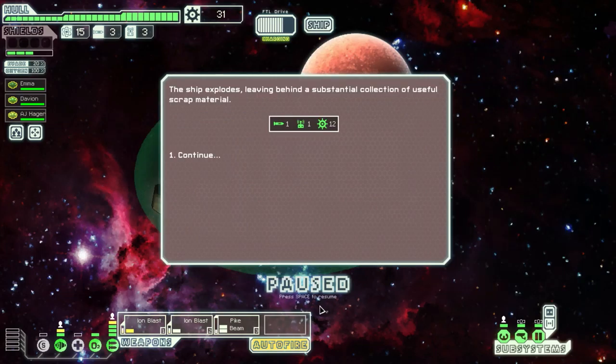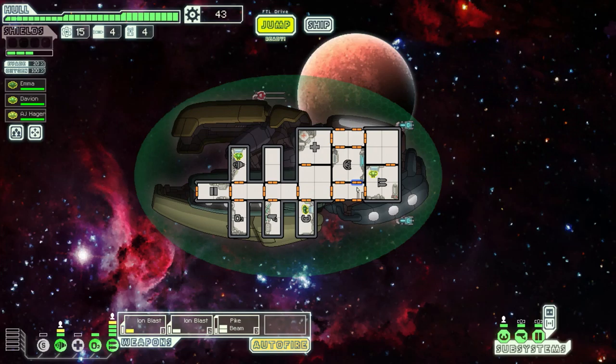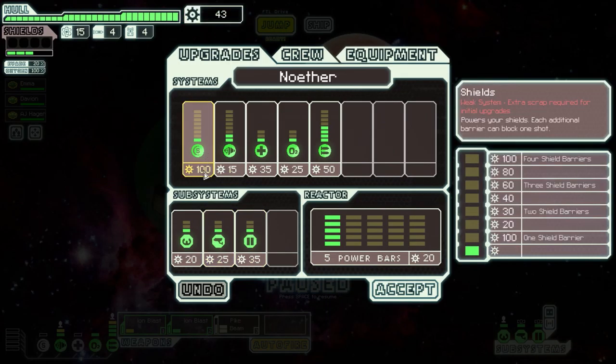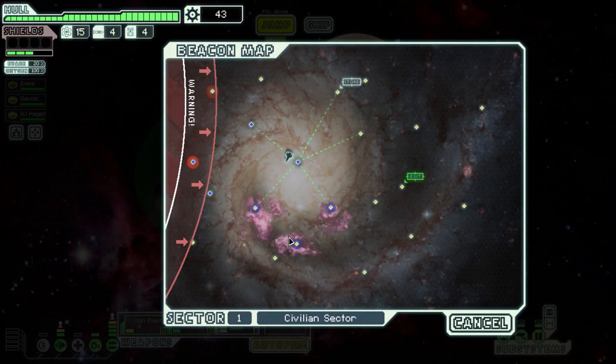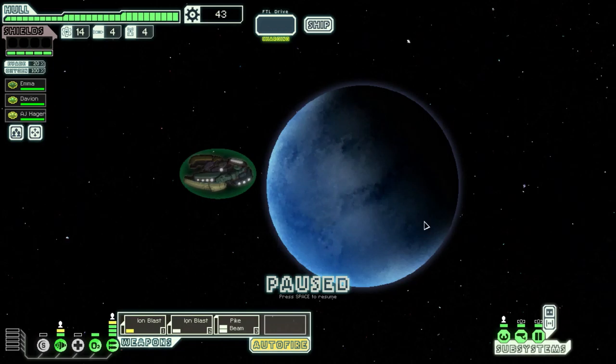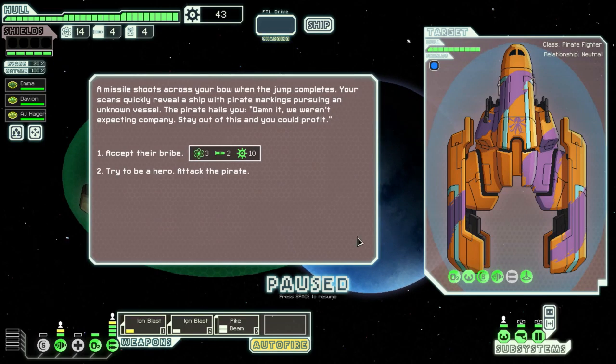The stealth cruiser, for example, starts without the shield module and has to spend 125 scraps at a store to buy it. Anyway — 100 scraps needed, so I guess we can't afford that just yet. Let's keep jumping. I thought it was going to be cheaper, but oh well, at least we are guaranteed to get it as soon as we get 100 scraps.